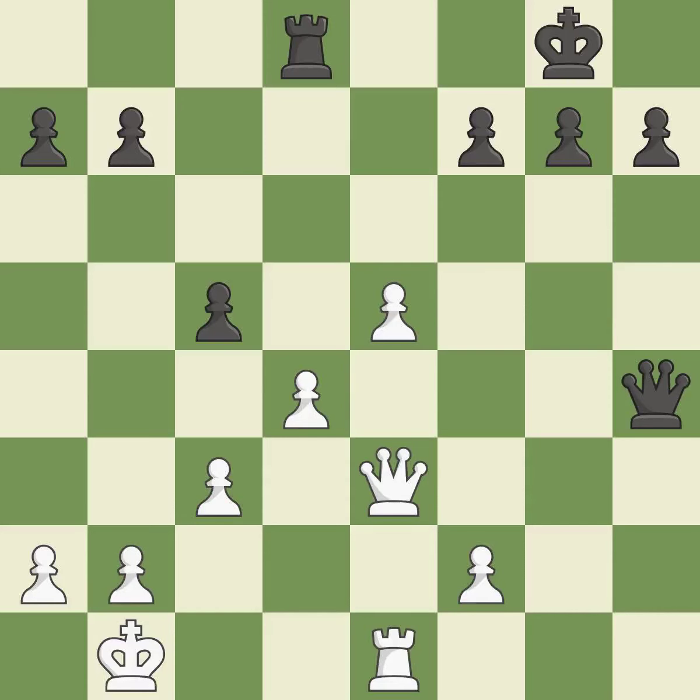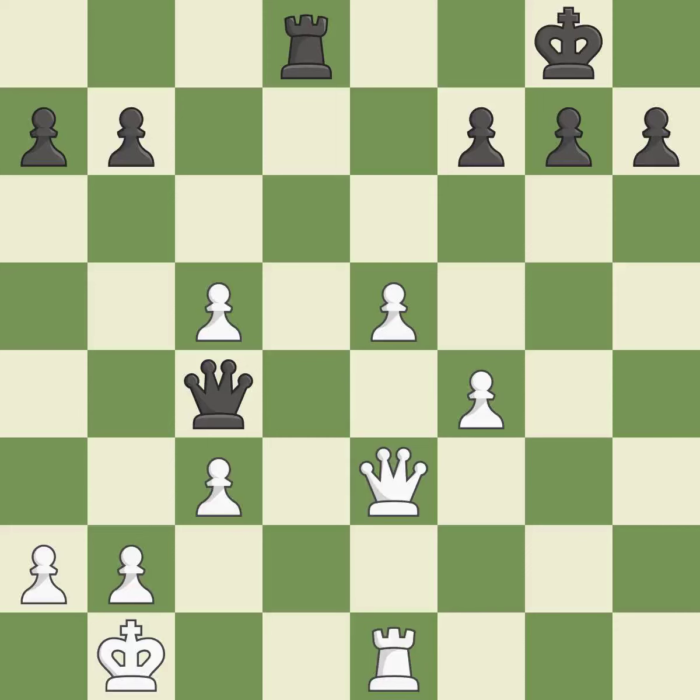Thus, a pawn is lost — it is incorrect. That pawn was available for free — it is ideal. That's a decent move — a wise decision, it is quite good. This pushes a passed pawn. This is the only move that works. This threatens to push a passed pawn towards promotion — it is a great move.